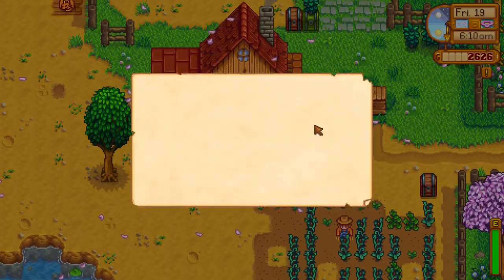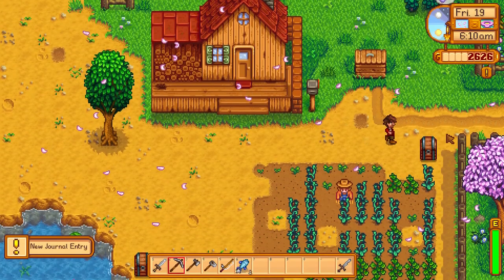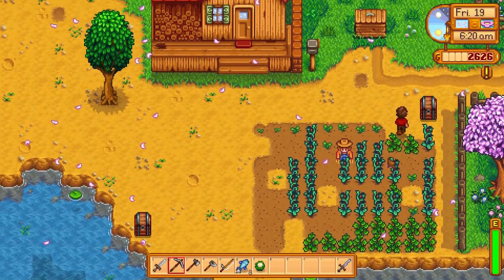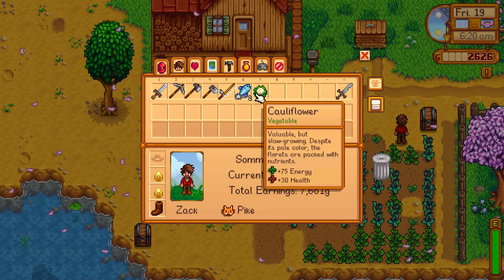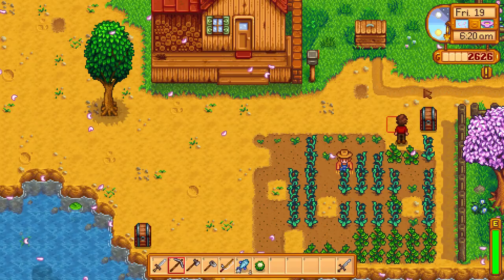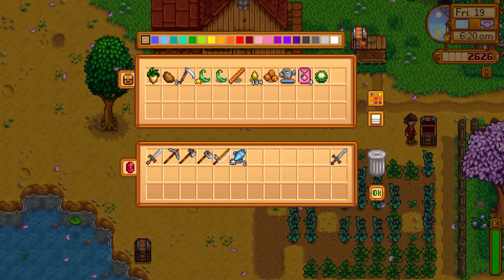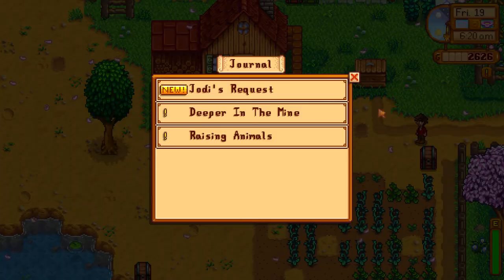Oh, we have mail! Let's see what we have over here. 'I have a request for you. I need fresh cauliflower for a recipe I wanna make. Could you bring me one?' From Jody. I think I have two, hopefully. No, I don't. We're not gonna be able to get cauliflower if I give her this. I don't have cauliflower for you, I'm sorry, because I don't think we're gonna be able to get it. Let's delay that decision for right now.